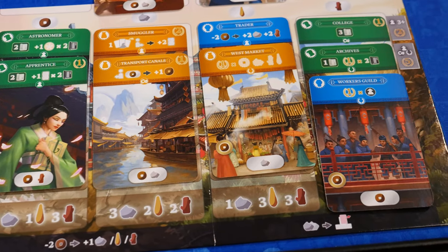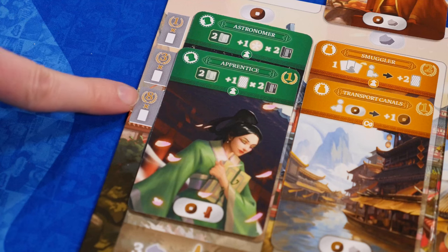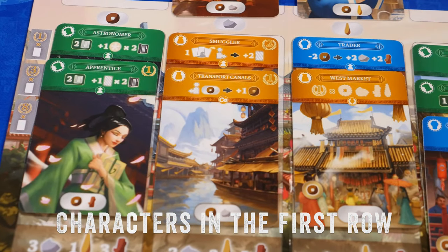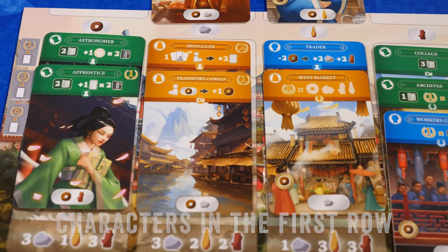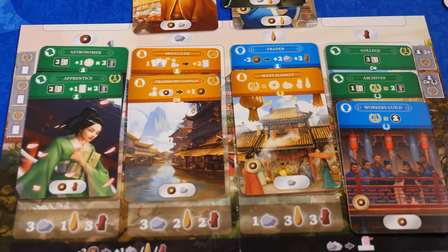Stealing does cost you some stone depending on the placement of the card, and the targeted player does gain a wheat from the supply. Those are sort of free actions. The end of the game is triggered when a player has nine or more cards built in their district. You'll complete the current round so everyone gets an equal number of turns, and then you can count up all the points to see who wins.